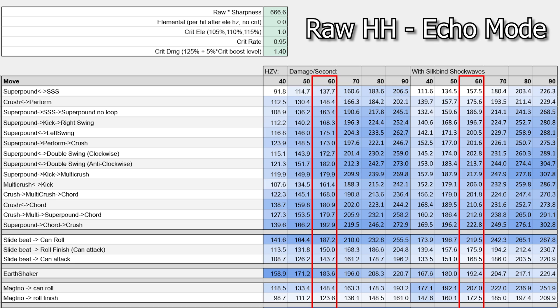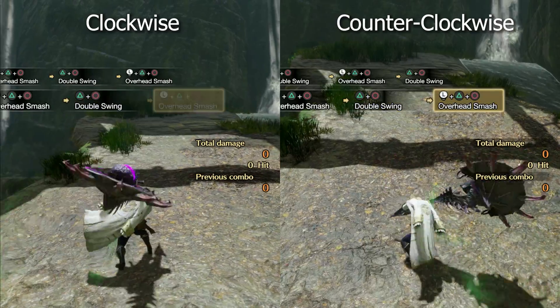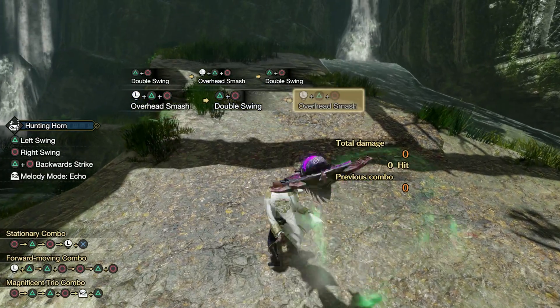Without Silkbind Shockwaves active, our crush overhead smash chord combo is the highest damage per second option available to us, with only Slidebeat and Earthshaker coming within 5% of that damage. Slidebeat is not something you want to spam when the monster is down, but this does show how good of a move Slidebeat is during appropriate openings. And Earthshaker is still good because — well, Earthshaker. Once we have Silkbind Shockwaves active, damage per second increases by about 15%, and new combos come within that 5% damage limit: the kick multi crush overhead smash combo and the overhead smash double swing combo. Note that the double swing specifically needs to be the counter-clockwise spin as it uses fewer frames. We can activate a counter-clockwise spin by keeping our left stick in a neutral position after an overhead smash.